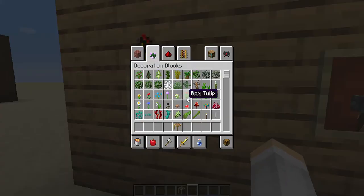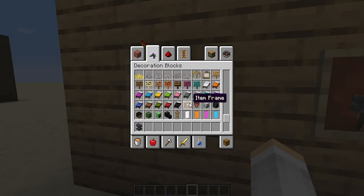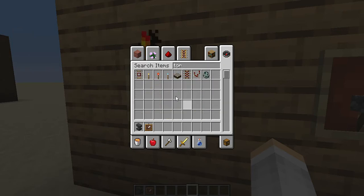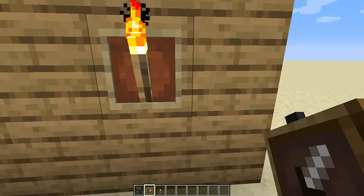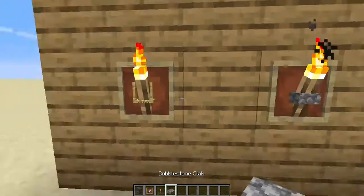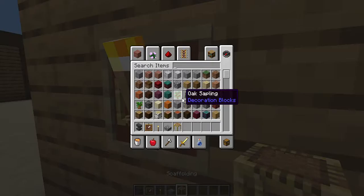Here's number four. You just get an anvil, an item frame, and a torch. You can only do this on Java Edition. So put the torch down, tap away from the torch, put the anvil, and it's like the torch is sitting on it. Same for the cobblestone slab. You can just get everything ready like that, go over to the side, and tap the torch. Some cool torch ideas with scaffolding too.